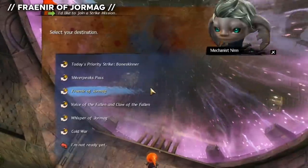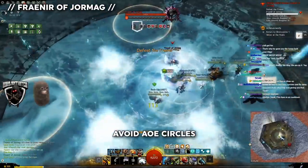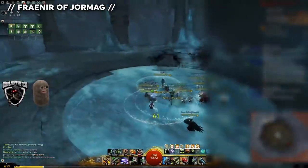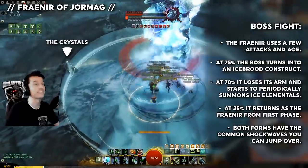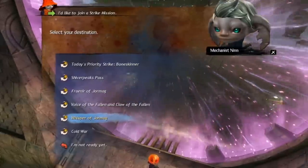Fraenir of Jormag — I'd call this the last of the ultra easy bosses. Red areas are bad, dodge the red arrows. When he does freezing circles everywhere, there's usually a safe spot in the dead center of the room. When he goes big, you can choose to not interrupt him to make the fight faster, as that makes him invulnerable for a time. Epidemic is great for killing his crystals before they turn into additional adds.